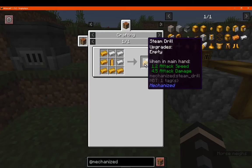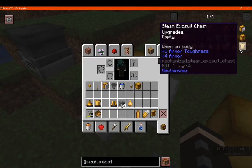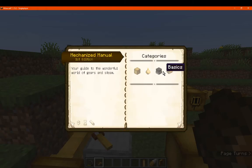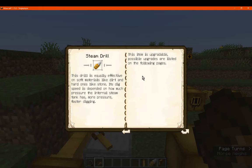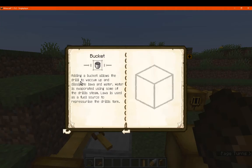We also have the drill, which is made like so — it will pretty much be your pickaxe of sorts. According to the book, it can dig stone, and more pressure makes it faster. It can also be upgraded: you can add another steam canister to increase the steam storage, a diamond to make it diamond level since they're most likely iron by default, and a bucket for vacuuming up lava and water. Water is evaporated using some of the drill's steam, while lava is used as a fuel source to repressurize.